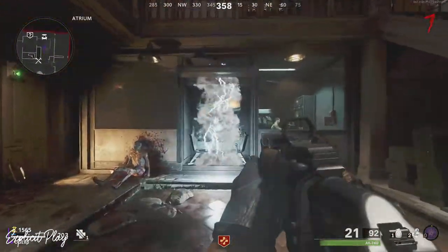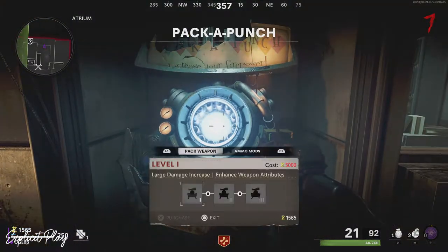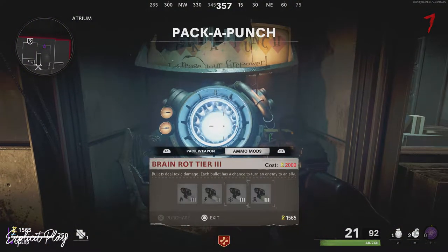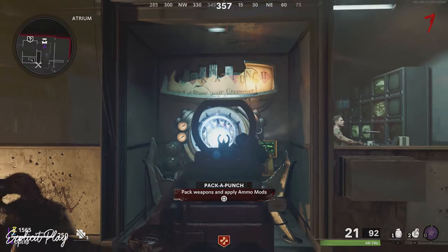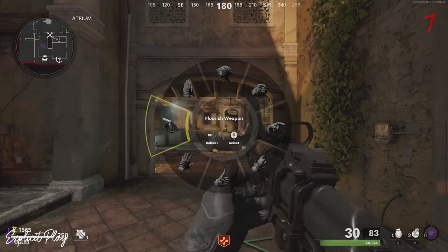And that is how you activate all the power and Pack-a-Punch on the new map, Firebase Z. If this video has helped you in any way at all, make sure you hit that subscribe button, hit that like button, and drop all your thoughts about this map down in the comment section. I hope to see you guys in the next video.